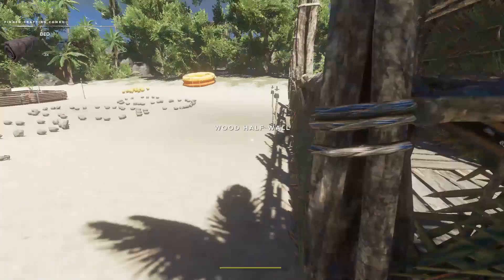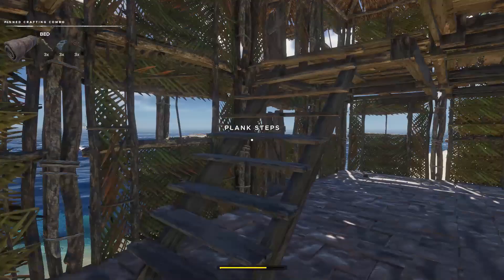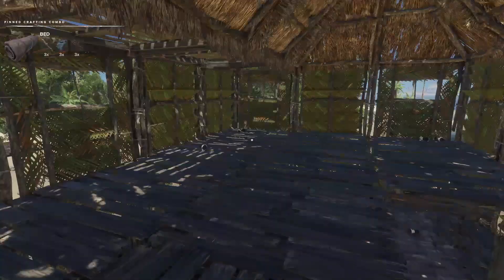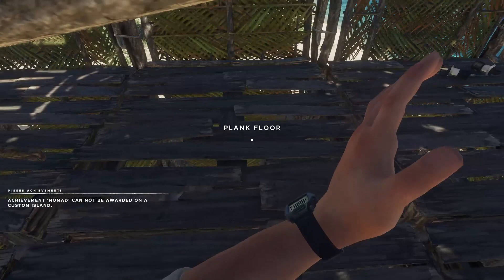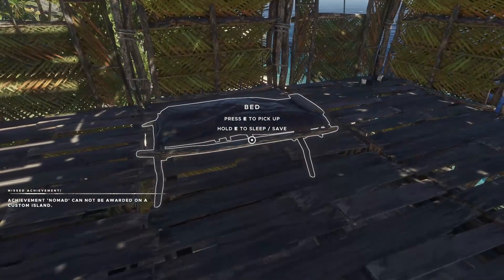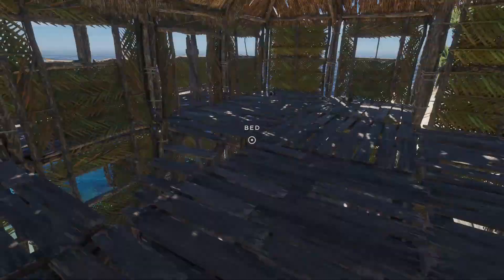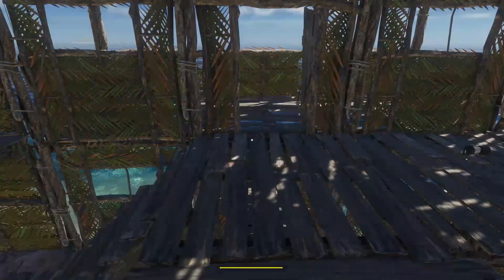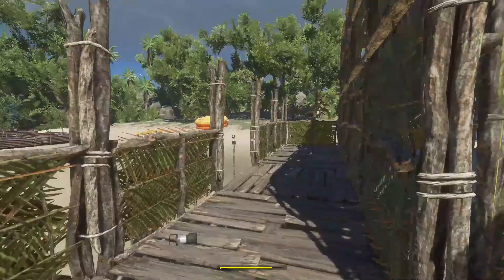Now the upshot of the bed is that you can actually save on it, just like you can the shelter. So now that you can build indoors, it only makes sense. There we go — so you can pick it up, use it as an item, or interact with it. Isn't that nice? So you can sleep indoors now. That is a nice addition. So now that we have that, let's see what else.